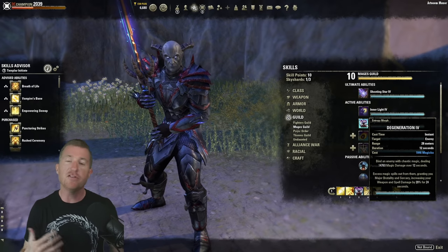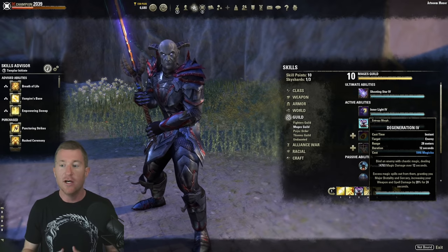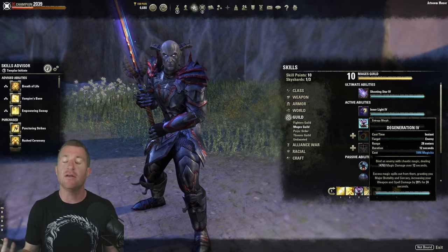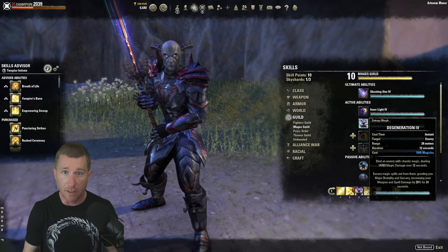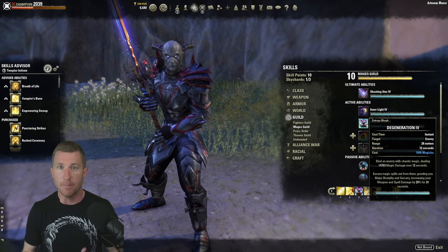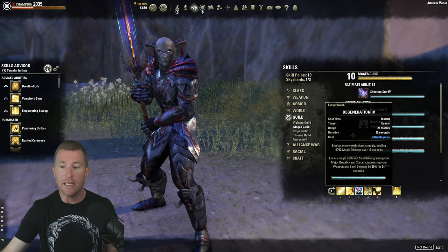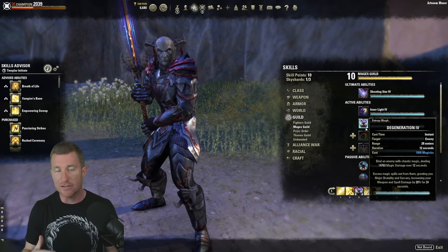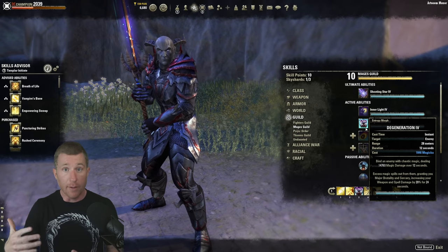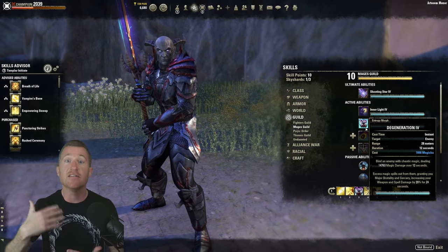That's why in outnumbered fights my health bar literally doesn't move with three people beating on me — I have so much healing per second from Living Dark and Purifying Light constantly active. Next ability is Degeneration from the Mages Guild — this is your Major Sorcery buff. You can get it from potions too, so consider this your flex spot on the front bar. I like Degeneration because it's a hard-hitting DoT that feeds into Purifying Light soaking up damage. Maintain it on your priority target, because Purifying Light will soak a lot of damage and pop after six seconds.